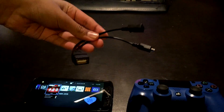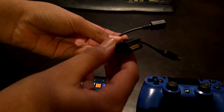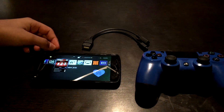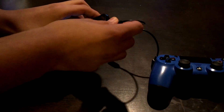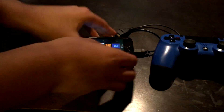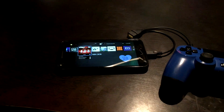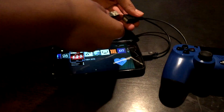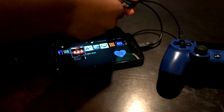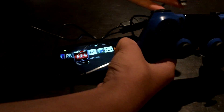This is called an OTG cable — it converts micro USB to USB. On one end, connect it to your phone or Android device. Then take your PS4 micro USB cable, plug it into the USB end of the OTG cable, and the other end goes into your PS4 controller.